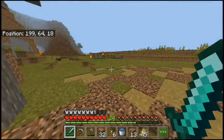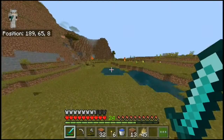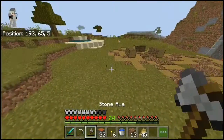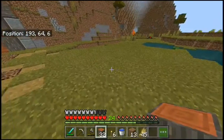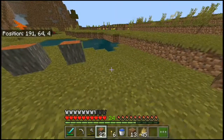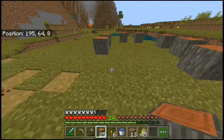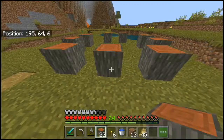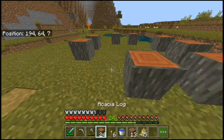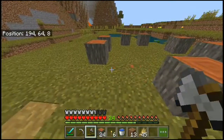Let's quickly open up here - hashtag no creepers. There's a little drowned here. I know this is a little bit funky, but I wanted to try to build a cow pen with acacia logs because I've only built it with oak logs and it always looks decent, but I just wanted to try something different.